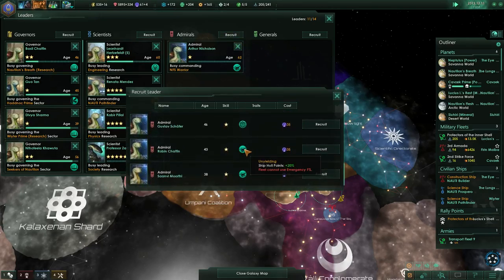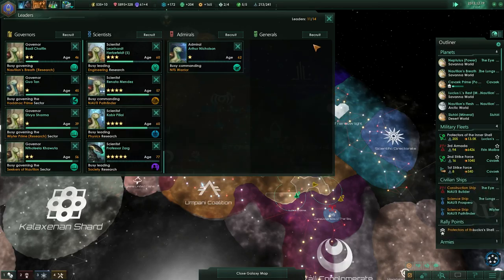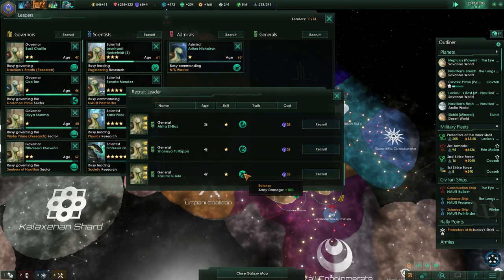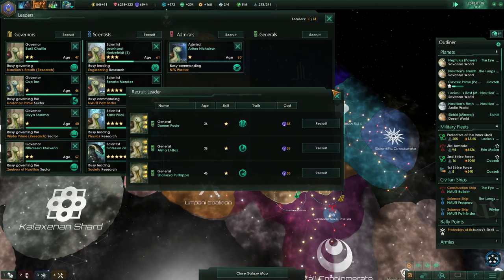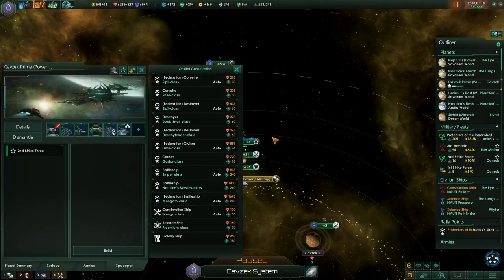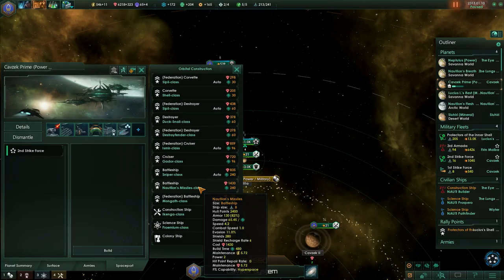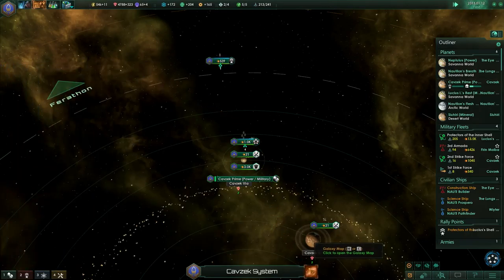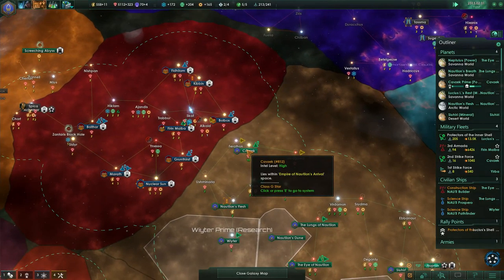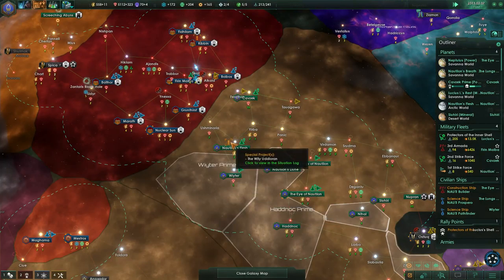Do we have new and good leaders? Not really. Governors? Not really. Admirals? Sometimes there are really good ones, but not this time. Generals? A glory seeker is always a good choice, as well as an army logistician or a butcher — we have a good choice there. Let's build another battleship.